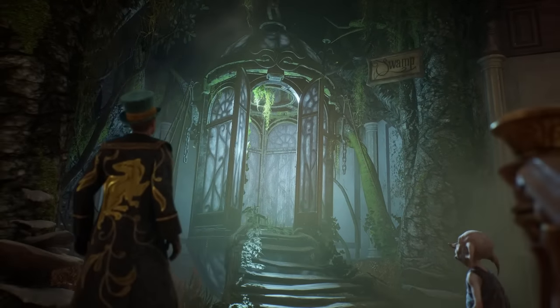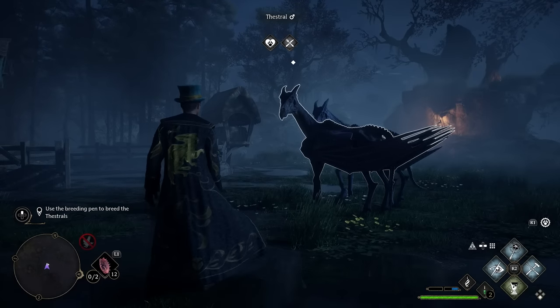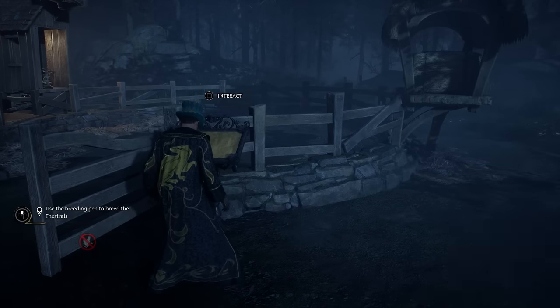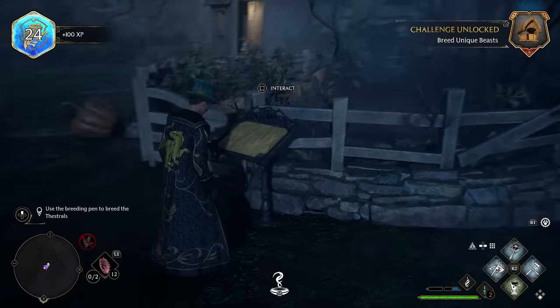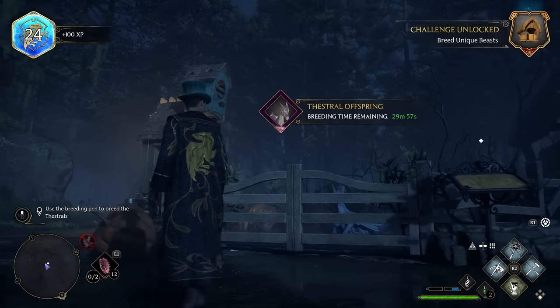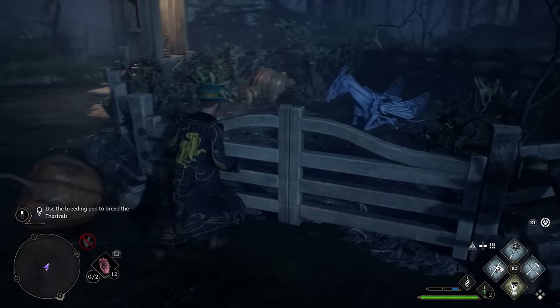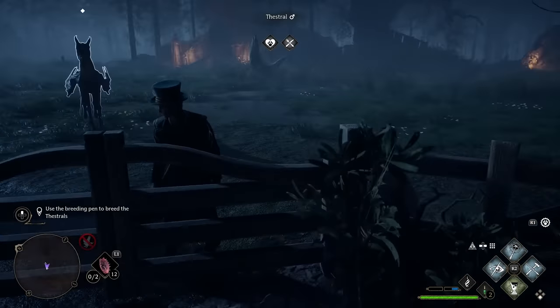This is actually where I chose to put my breeding pen and my two Thestrals — the Swamp Vivarium. Once you've placed the breeding pen and your Thestrals, you just need to walk up to the breeding pen and choose which ones you would like to breed. Breeding takes 30 minutes, which isn't bad. You can actually see both of them in there — the female one is also the shiny Thestral.